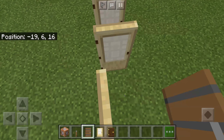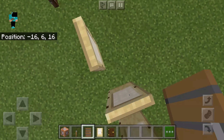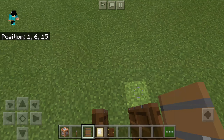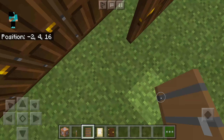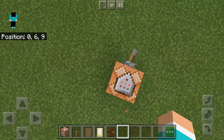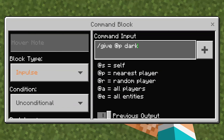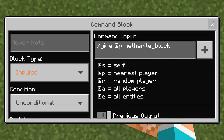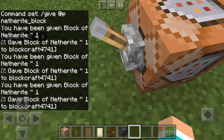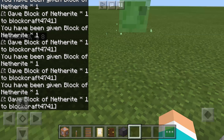You can give yourself literally anything — an infinite supply of netherite blocks with a command block. That's only if you have cheats on, then you go into creative mode and then switch back to survival. For netherite, you'd type netherite_block, and you can just give yourself infinite netherite.